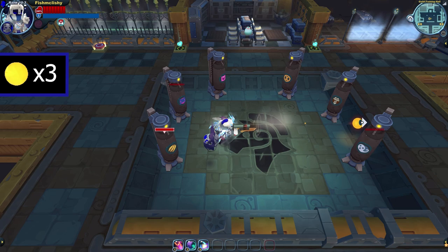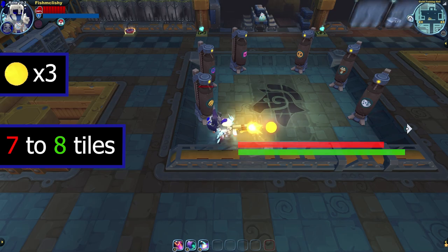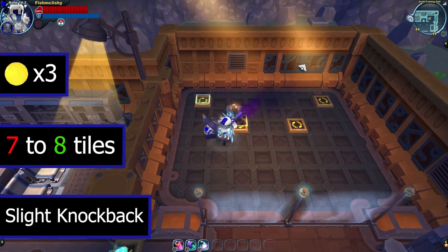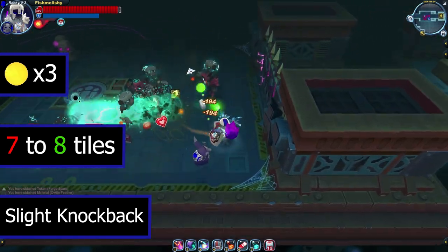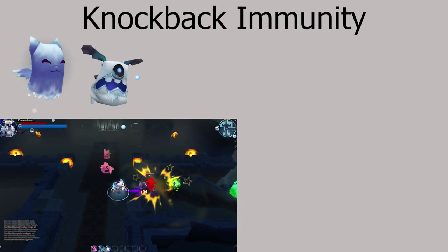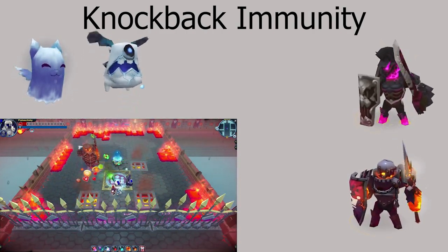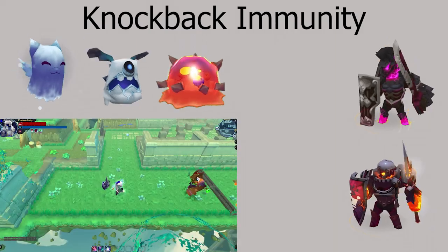Blasters can shoot 3 times before reloading, and these shots travel for around 7-8 tiles. Blaster attacks have slight knockback, which is unique as no other gun provides knockback at any range with their basic attacks. Spacing is made easy with blasters because of the knockback, keeping you safe. This knockback doesn't affect every enemy — cats and gorgos will never take knockback from basic attacks. Large shielded enemies like trojans and deadknots will only receive knockback if you shoot their shields. Any lichen of orange colour and up won't take knockback either, nor will lumbers.